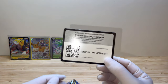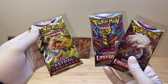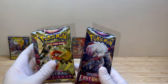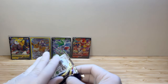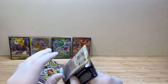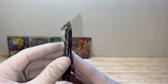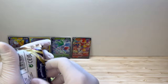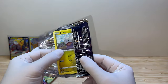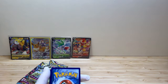So what do we get? Of course we get our code, and then we get two Lost Origin and one Astral Radiance. This does feel actually like a loose pack - not tightly packed. I don't know if it's visible on camera. I think the same issue is with the new set of Pokemon as well. We get a good code.